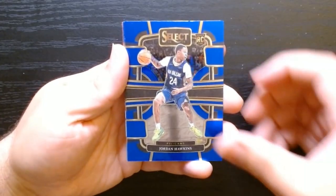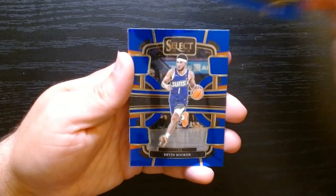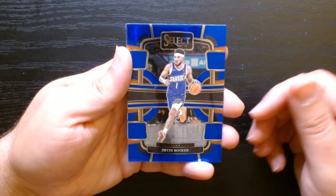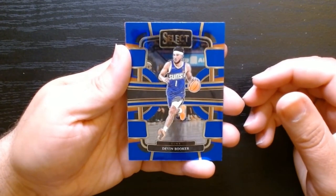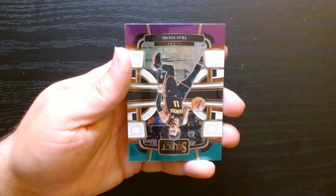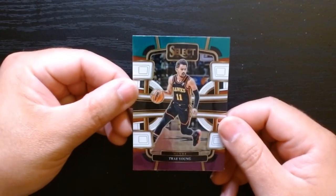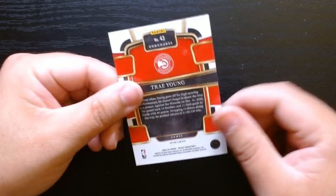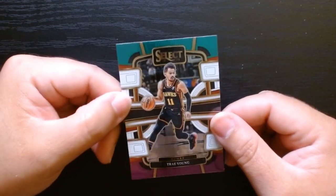We got Jordan Hawkins rookie, there is a Jaylen Brown, and Devin Booker. What will happen to the Suns? What a disappointment. Incredibly disappointing to see. And we have one of those tri-colored cards of Trey Young — green, white, and purple concourse. Good looking card though.